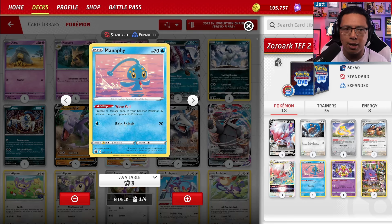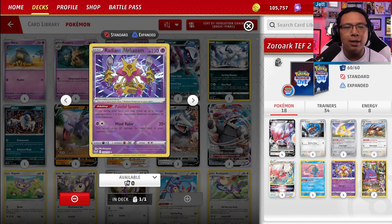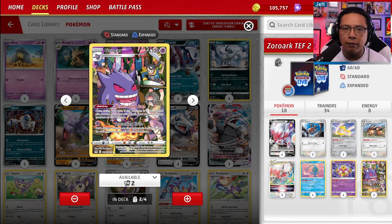We've got Manaphy and Jirachi to protect the bench. We have Radiant Alakazam to move damage counters — you can move up to two damage counters from one of your opponent's Pokémon to another. There will be times where you're not doing the right amount of damage, and you could move some off a target to soften up something on the bench — a nice way to close the gap in certain matchups. We've also got two copies of Gengar with the Netherworld Gate ability — once during your turn, if this Pokémon is in the discard pile, you can put it on your bench and put three damage counters on it. Great way to get damaged Pokémon on the bench, and even if it gets knocked out, you can throw it back on the bench again.